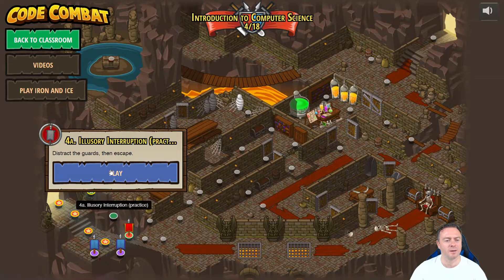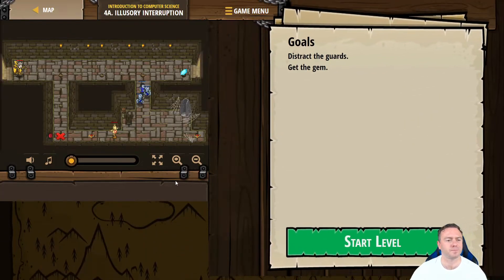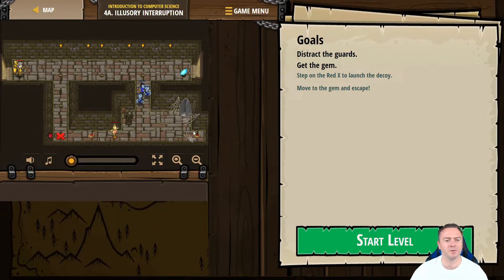So if we click on this guy up here, I'm going to distract the guards then escape. Clicking on this one is going to be a little bit different. What we need to do: distract the guards, get the gem, step on the red X to launch the decoy, move the gem, and then escape.